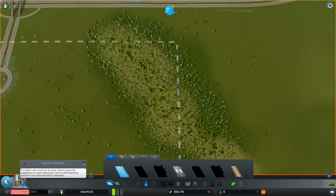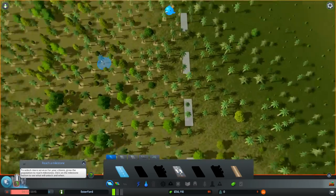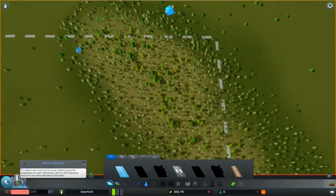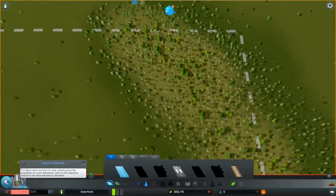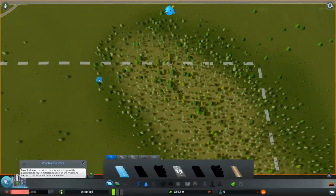Over here we've got some forest, so we're going to do some forestry. But you have to start off as normal industry until you've unlocked your specialities. So I'm going to put in a road across here, leaving enough of a gap so that we can zone up to the edges. This is going to be a temporary thing.